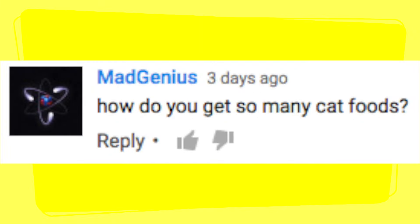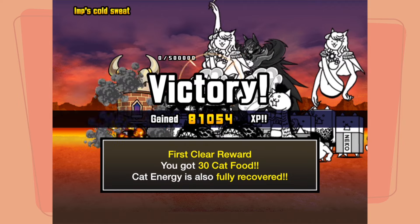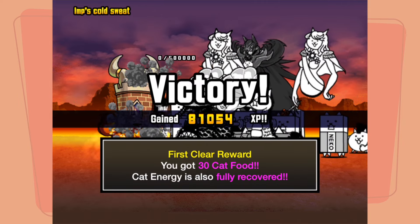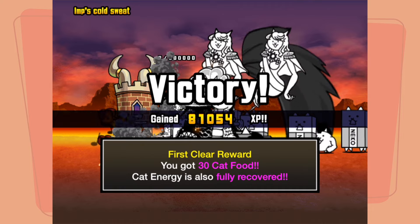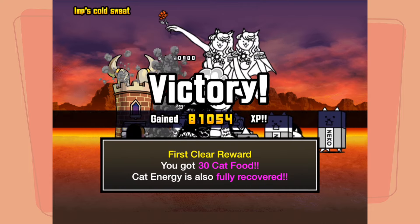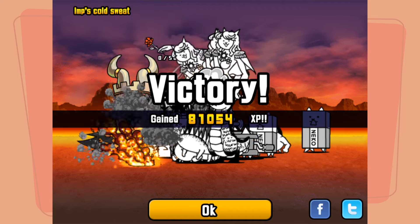How do you get so much cat food? I get my cat food by completing stages, which give you 30 cat food at the end of them, and then I save up all my cat food to spend 1,500 on a cat drawer of 11 rare cat capsules with a guaranteed Uber.